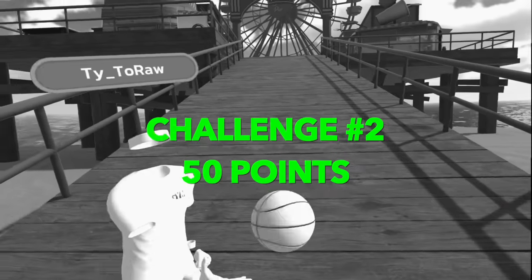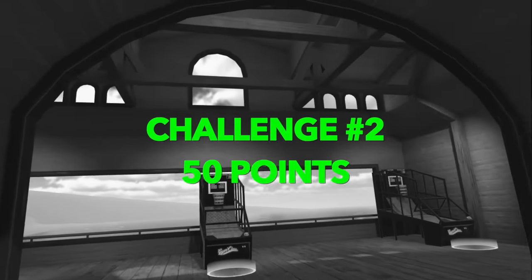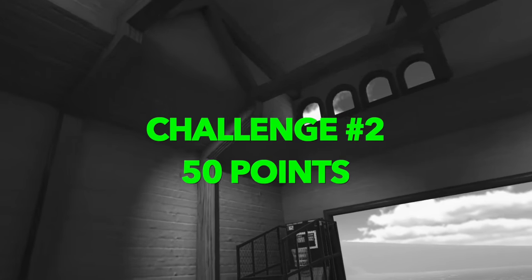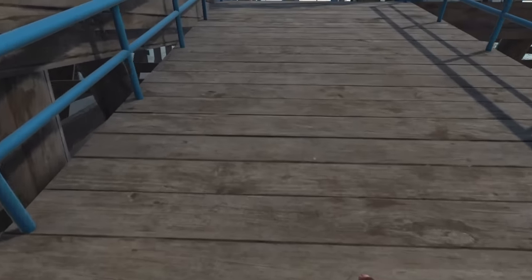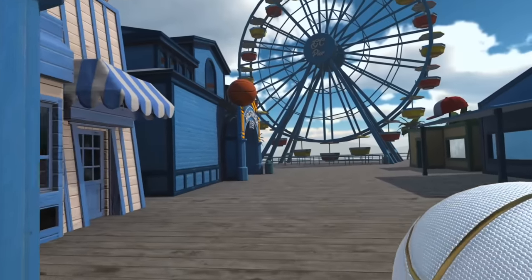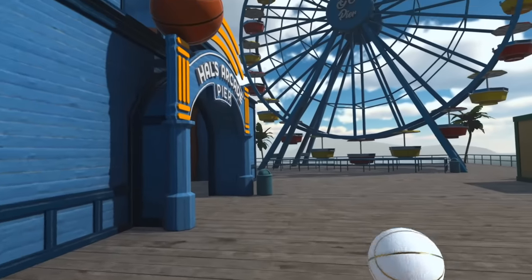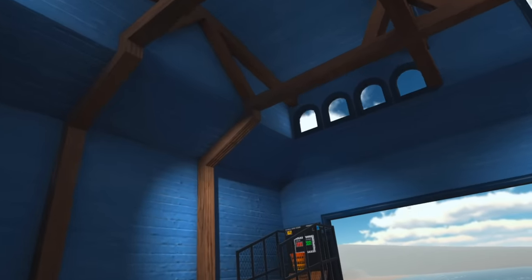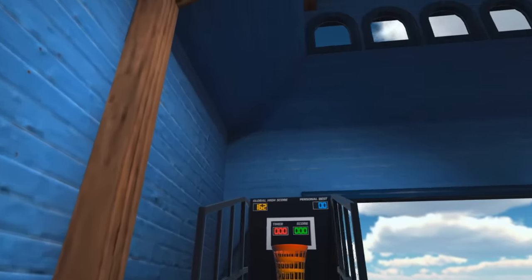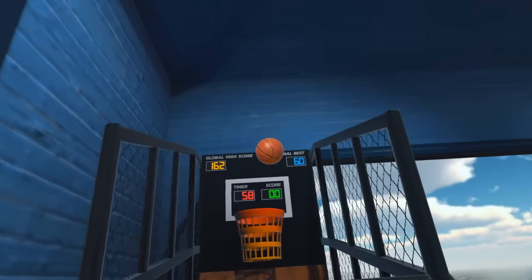For this challenge, we're going to go to the LA Pier in Gym Class VR and go to the Pop-A-Shot machine. It's here that we'll have to hit 50 shots. If we hit 50 shots, we will then unlock the next height. 50 is kind of tough to do.